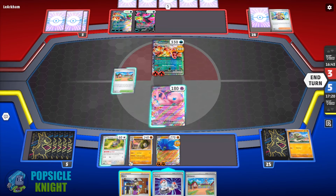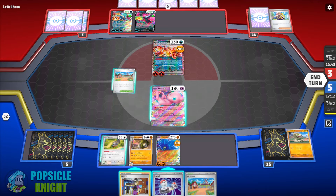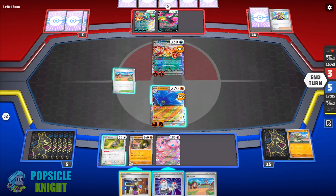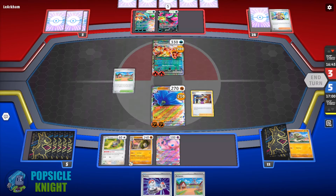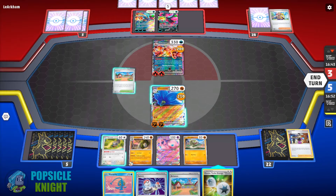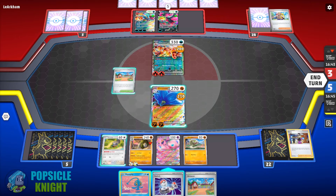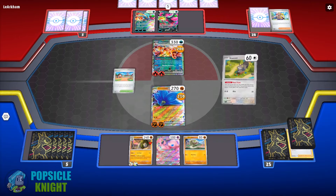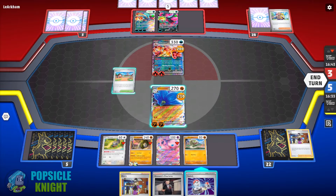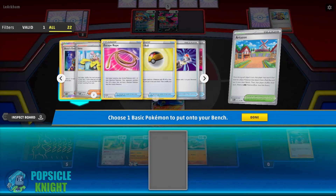They take a knockout against our Sandaconda and we pivot into Mew ex. Our strategy now is to retreat into Glimora ex, take care of Charizard ex — they'll take a knockout and get two prizes — but then we can just continue to shuffle back their Pokémon. We have one trick up our sleeve: if we can get the Luxurious Cape we can add HP to our Sandaconda, making it hard for them to knock it out.